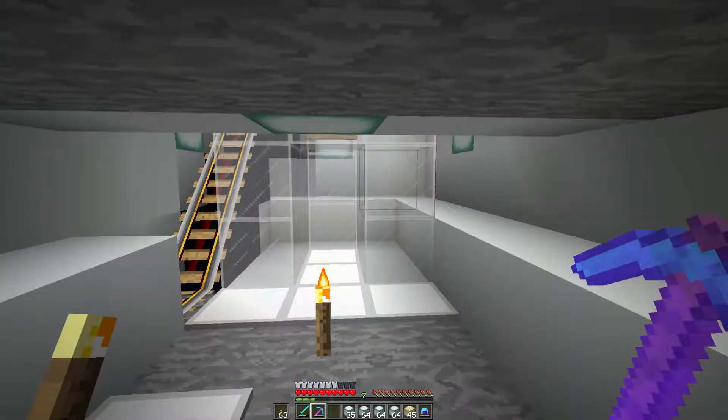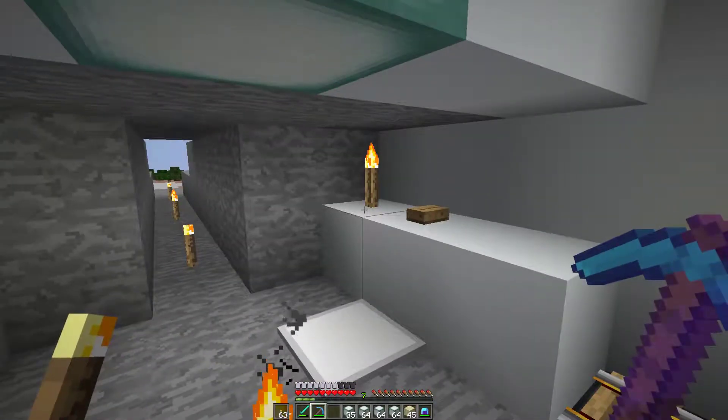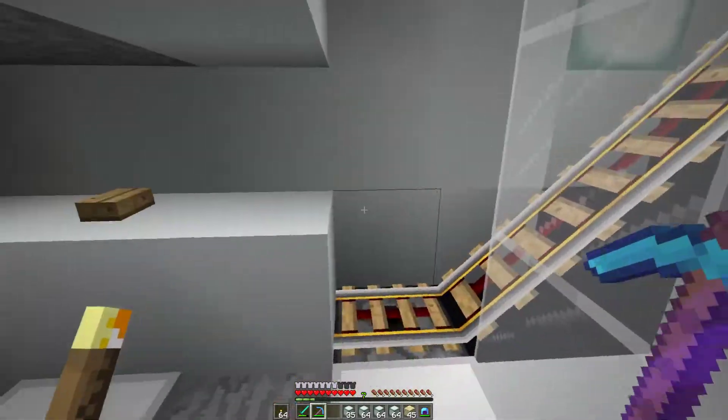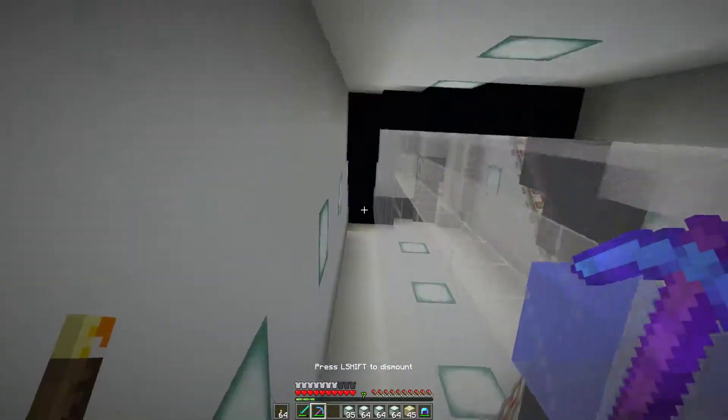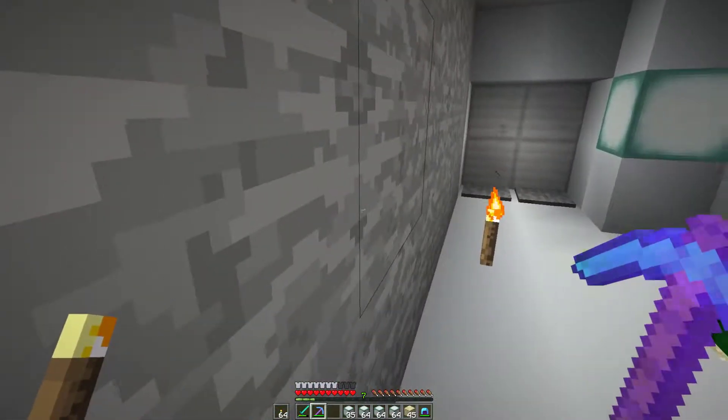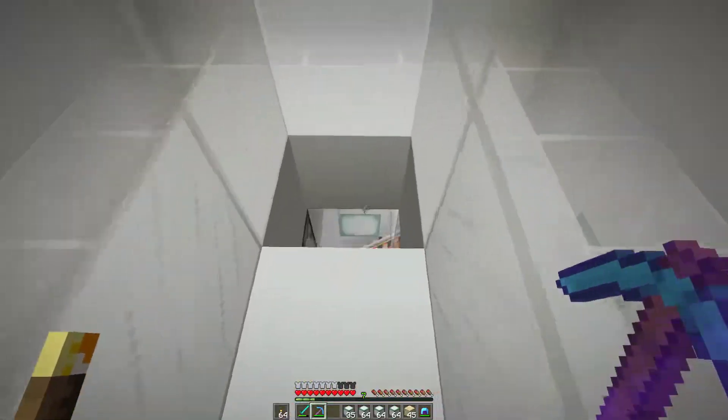We got the sea lanterns in and everything's looking a lot brighter. We've removed most of the torches and everything's looking nice. Let's take a ride up and see how everything looks — I'm really liking it. Everything up here is looking nice, so let's head back down.